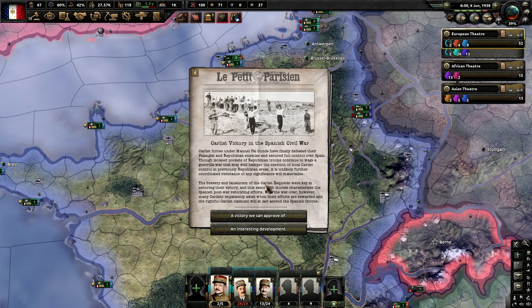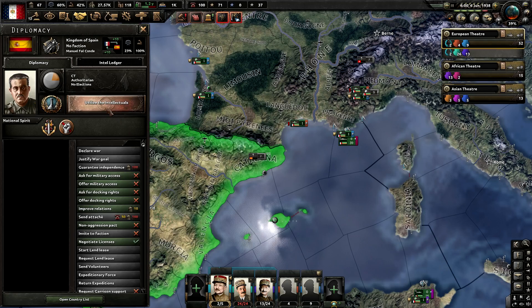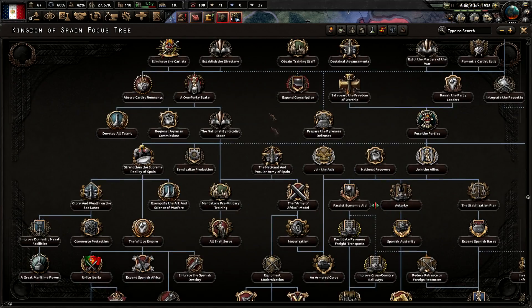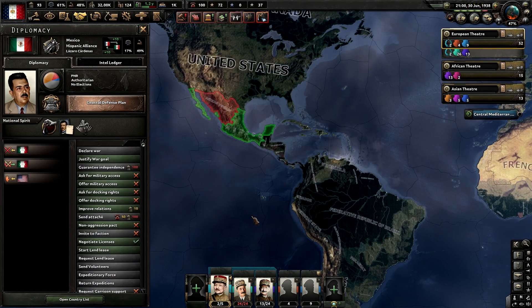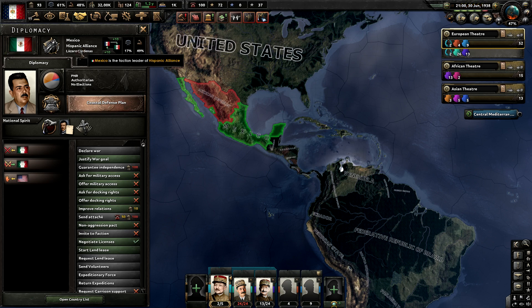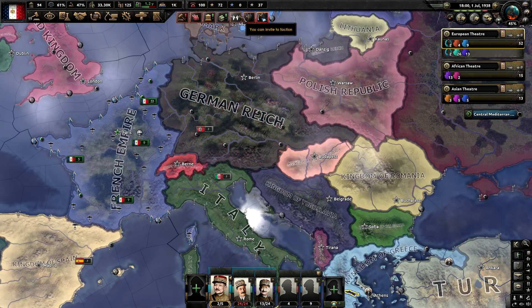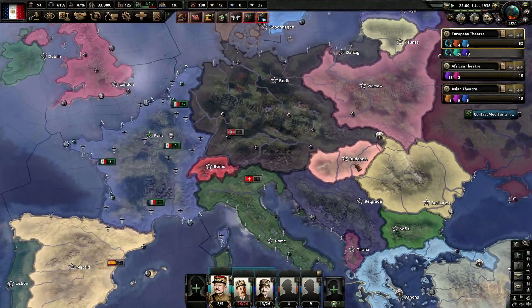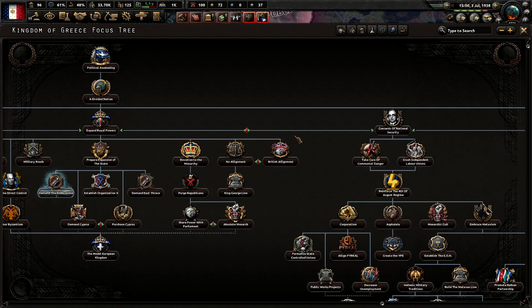The Carlists actually won the Spanish Civil War — that's not common, I don't think. I wonder if the focus tree is expanded and maybe they can actually do some stuff with the Carlists. It looks like it has been expanded nicely. Wait — the Hispanic Alliance? Who the hell's in the Hispanic Alliance whilst they're in a civil war? You've made a faction with no one while you're still in a civil war. Also, Greece is fighting Turkey. There's so much in this mod — this is incredible.